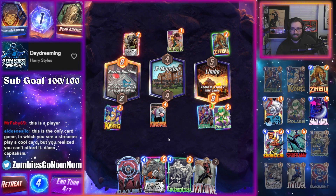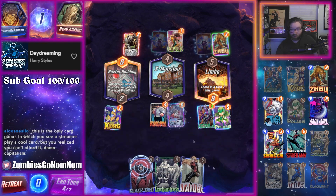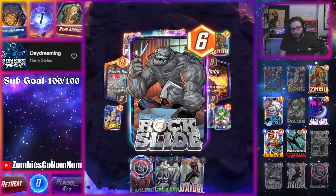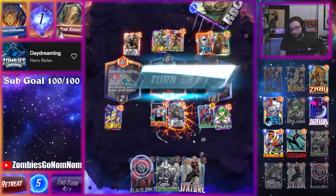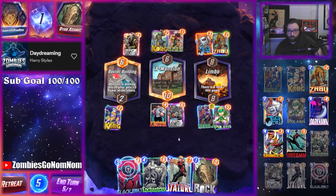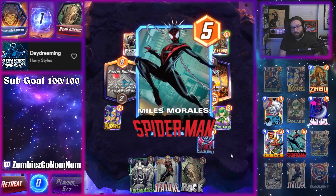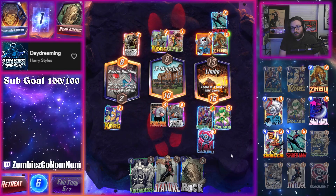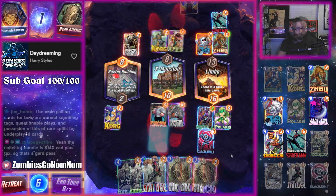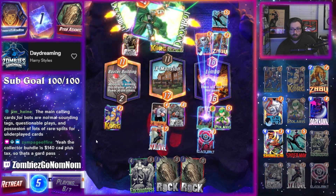The card acquisition system can be super annoying in this game — I agree. We have a good hand. We just want to throw priority if we can, so our Enchantress gets the value. Oh, that's a good hit — that's a pretty good hit. I just have Doom... interesting.